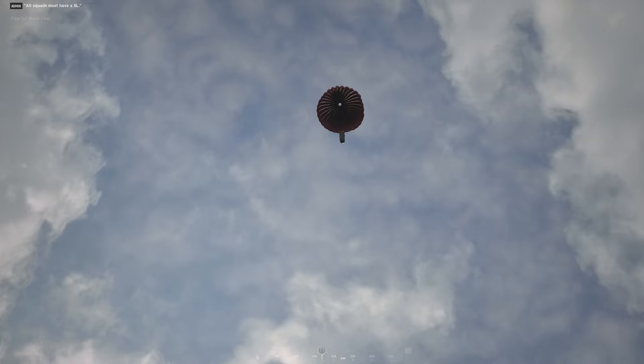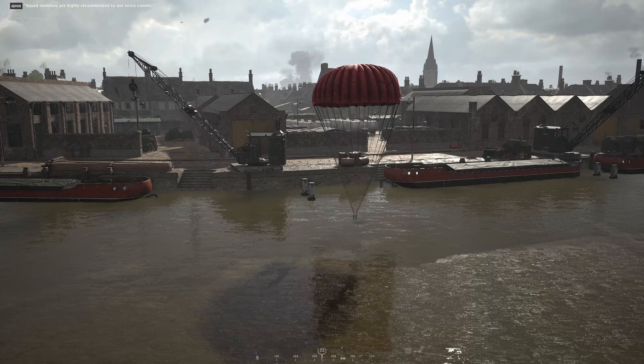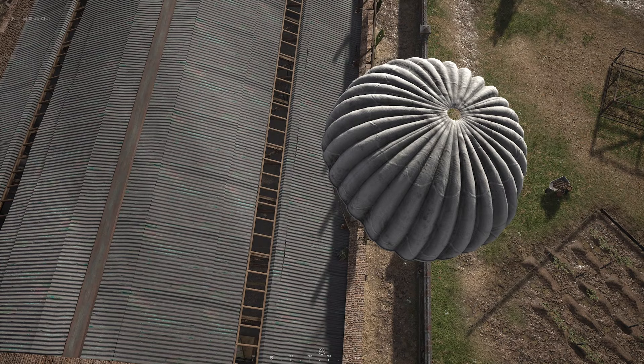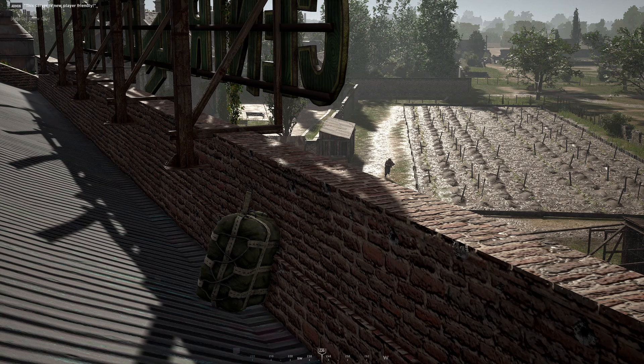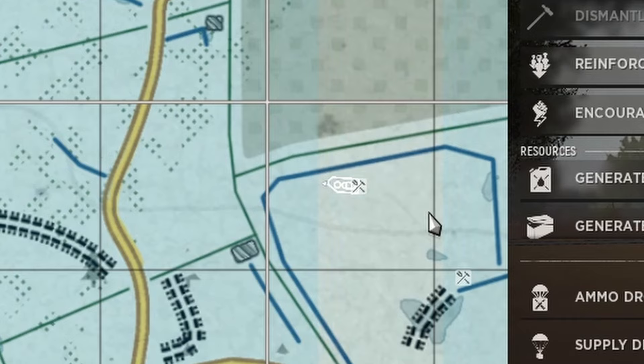Here's a pro tip: get creative with where you drop your supplies. A lot of people don't even realize that you can drop supplies on top of roofs or in rivers where enemies are unlikely to ever find them, and can't actually get to them to dismantle them if they do. The US and Soviet supplies can be dropped onto roofs and will generally stay put. And it's actually possible to catch airdrop supplies in the back of a halftrack, which you can then drive to another location if desired.